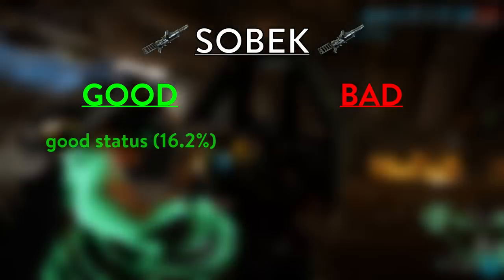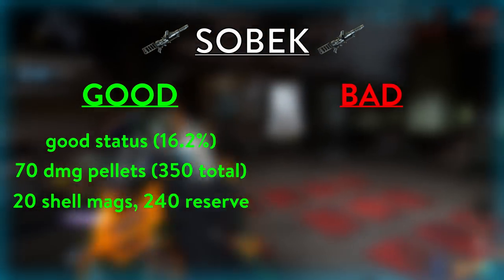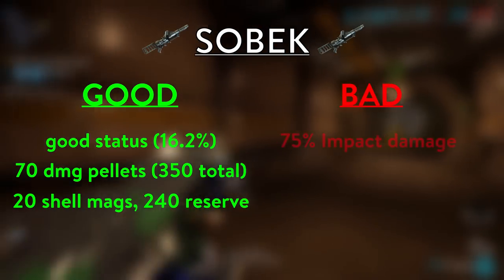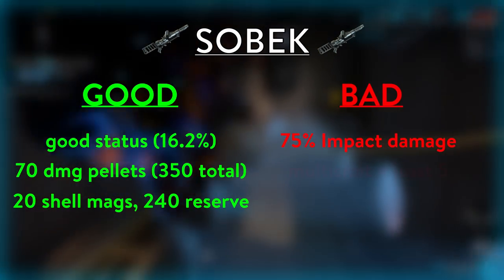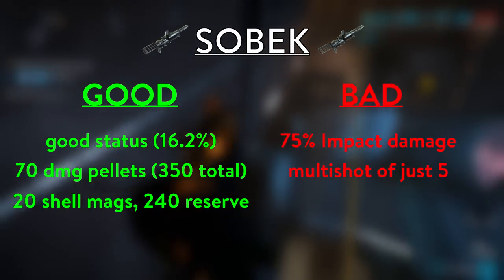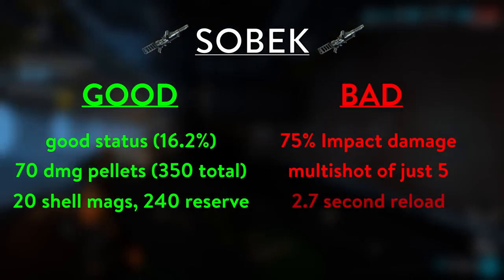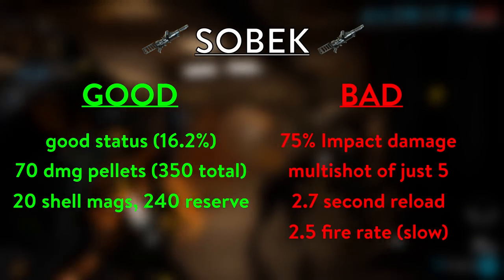To begin, let's take a look at Sobek out of the box. It's got good status chance and relatively high damage per pellet, as well as a large magazine size and ammo pool. Unfortunately, its IPS spread is mostly Impact, which kinda sucks on a status gun. Moreover, it only has a multi-shot of 5, tying it with the Tigris for the second lowest pellet count of any shotgun. It's also got a very slow reload speed and the slowest fire rate of any fully automatic shotgun.